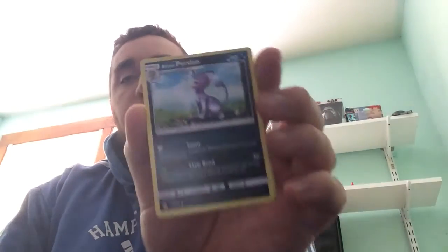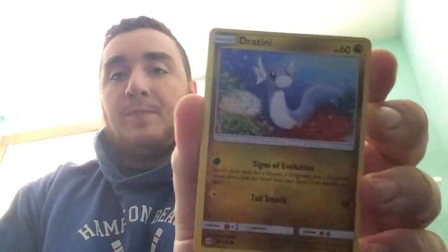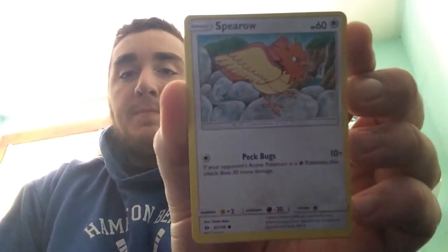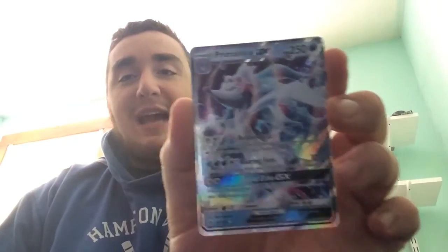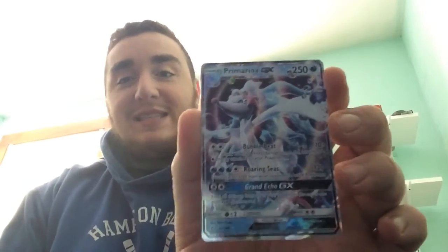If you get a white card, it means that you got something good. Alright, so we got an Energy, we got a Herdier, an Alolan Raichu, a Dartrix, a Morlul, a Chinchou, a Cutiefly, a Dratini, a Spearow, our Reverse Holo with the Trainer card of Pokeball, and oh my goodness — we got a GX card! We got Primarina GX!